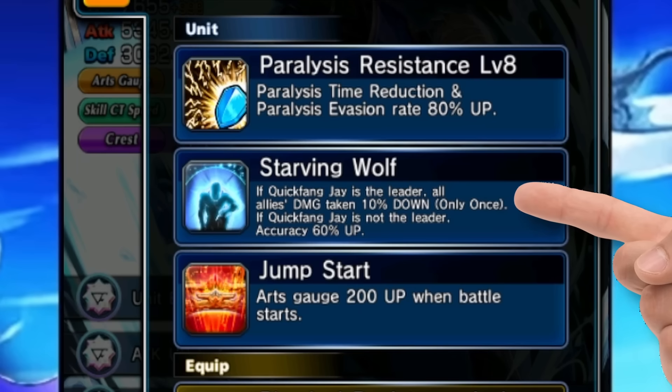He has one of the hardest names for any passive in the entire game: Starving Wolf. This is his leader skill passive. If he's the leader, he buffs up everybody's damage res by 10%, but if he's not the leader, he gets 60% accuracy, which doesn't come in handy all the time — still, very useful. Either way, 10% damage res will add up with all the other damage res effects they're going to be having on the team anyway.